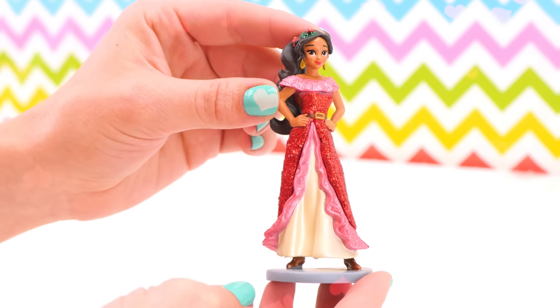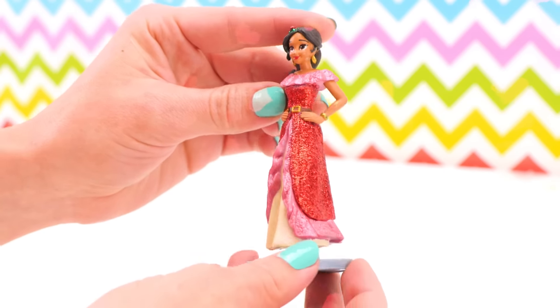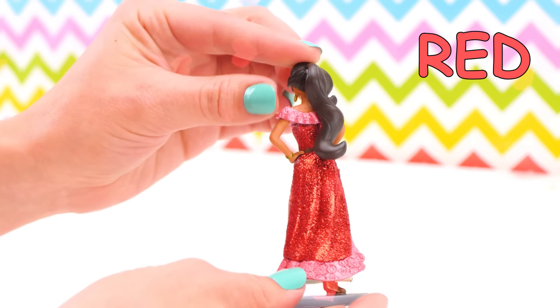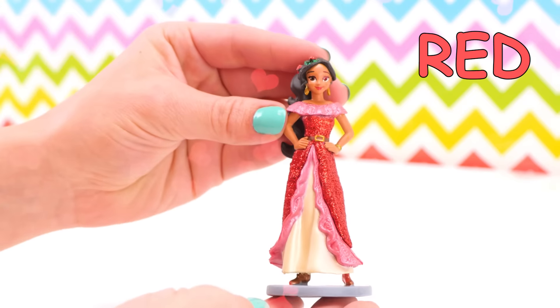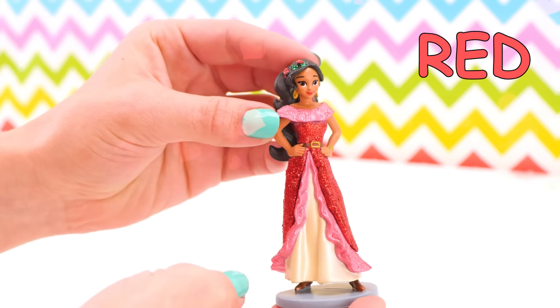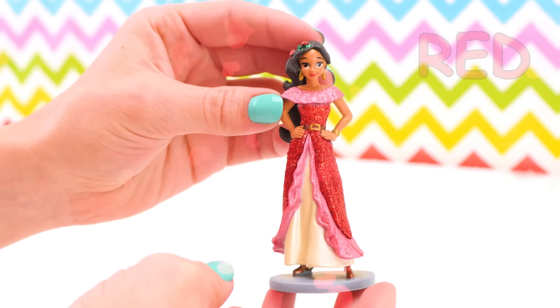Let's get a closer look. Wow, so here's Elena of Avalor — doesn't she look beautiful? She has a sparkly red dress and a ponytail, little flowers in her hair. And I think she's ready to start ruling the kingdom, but she has a lot to learn. Pretty cool.